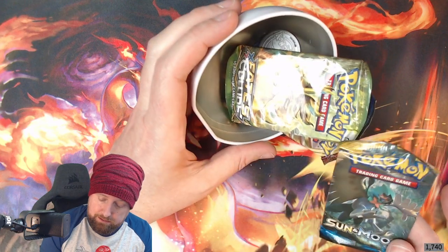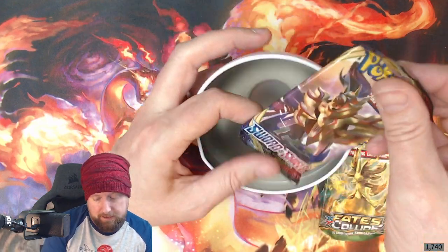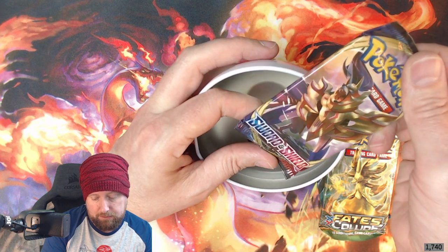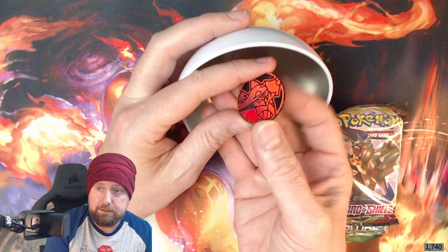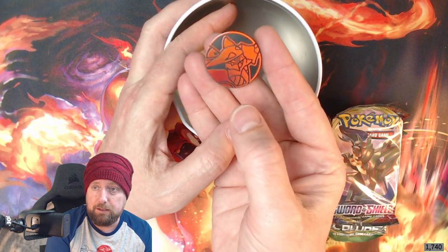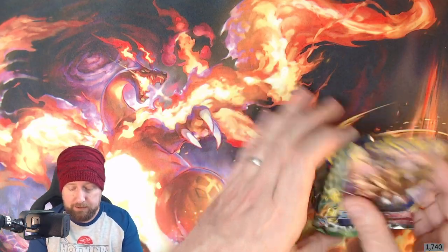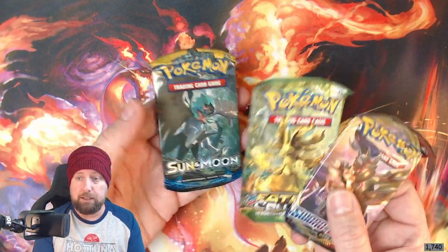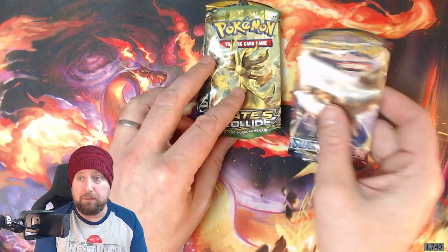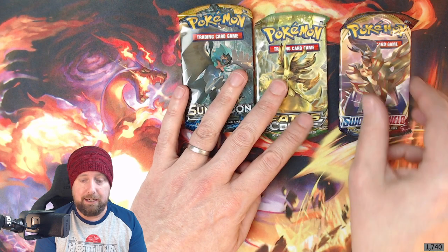It's a Sun and Moon — Fates Collide pack. And this one here is just a Sword and Shield base set. We've got a flip coin inside as well. I'm going to go in this order: Sword and Shield first, then Fates Collide, then Sun and Moon — because Sun and Moon is probably the coolest one to open.